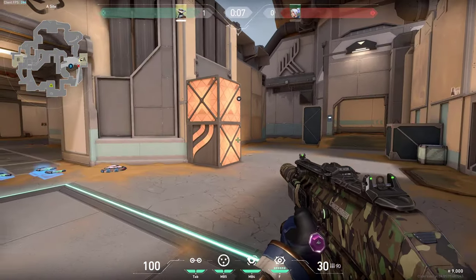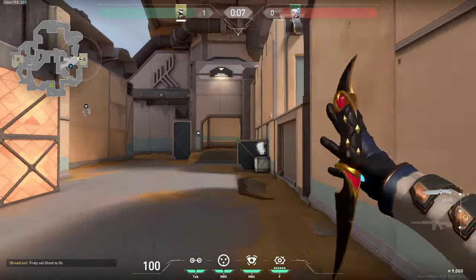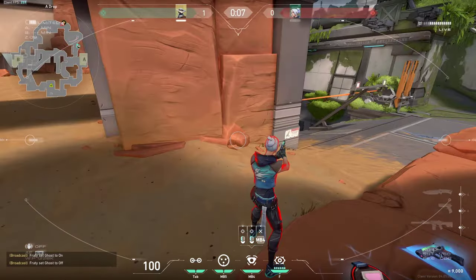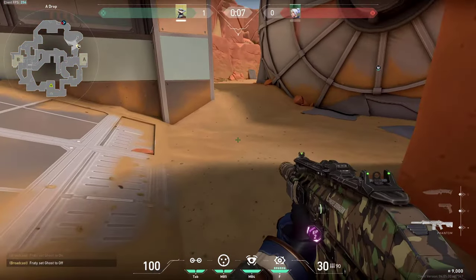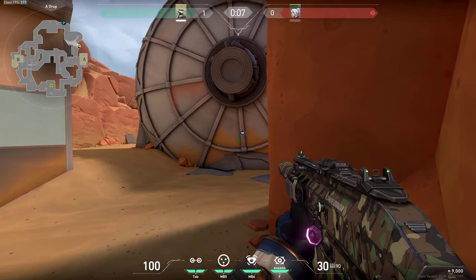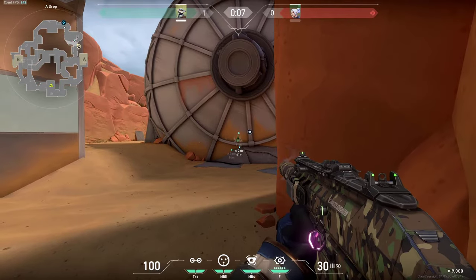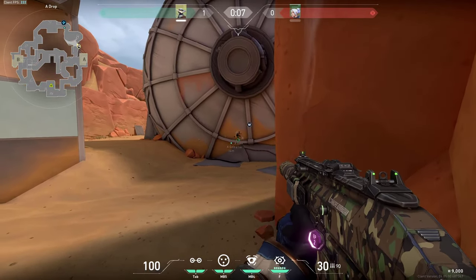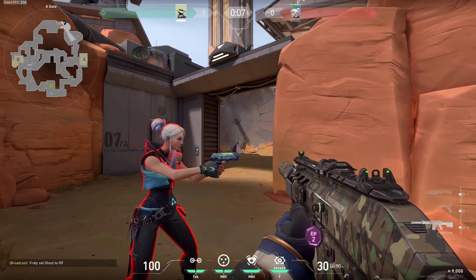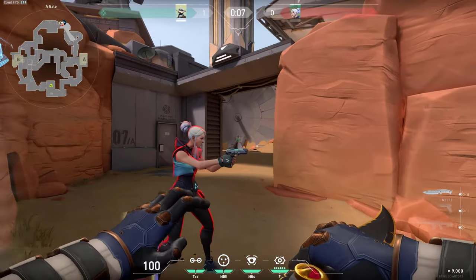Super easy. If the enemies are retaking a site, they can sometimes be hiding behind this box, and you can very simply wallbang through and get a kill on them. One thing you can do at the beginning of the round is simply wallbang at this spot. Get yourself into this corner and then simply wallbang through this satellite — pretty much anywhere it doesn't matter. Just make sure you aim at this corner so the enemies are aligned perfectly, and you can get a kill. It's hard to counter since the enemies would not really expect you to be shooting immediately through this.